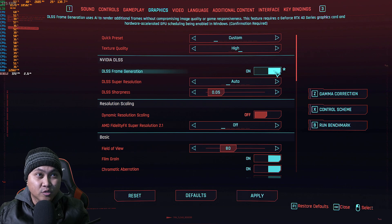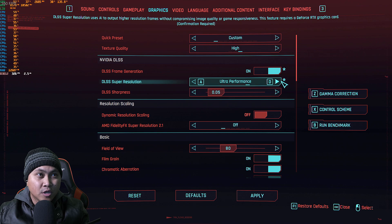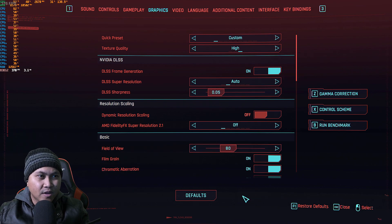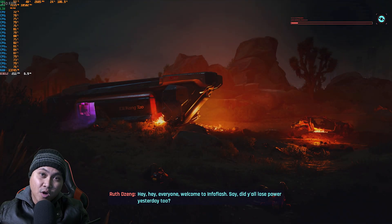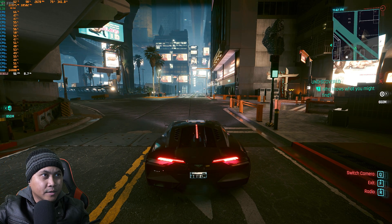We're going to start off with frame generation on. DLSS super resolution set to quality. DLSS sharpness left at default. Applied and heading into the game. I have MSI Afterburner on the top left corner so we can see how much FPS we're getting.